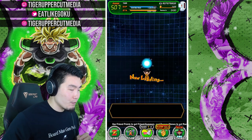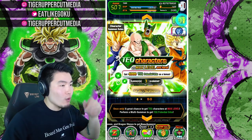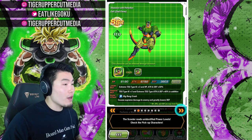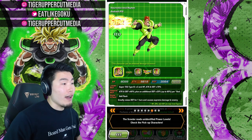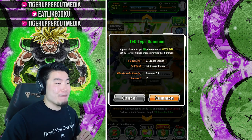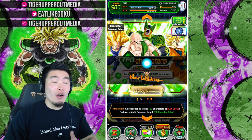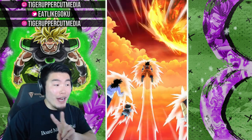Here we go — skipping through these banners, already done with them. Let's take a quick look at the scatter first before we jump in. We got the two supports as well as a few other tech units that are all pretty solid, but of course that's not what we're here for. The main goal here obviously is either LR Goku and Frieza or LR Tech Broly — those are the two big prizes.